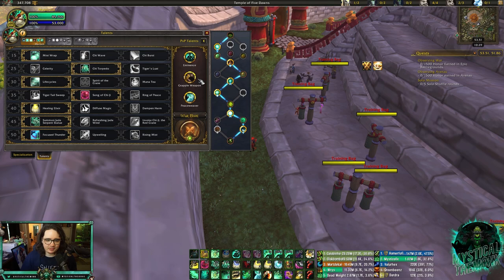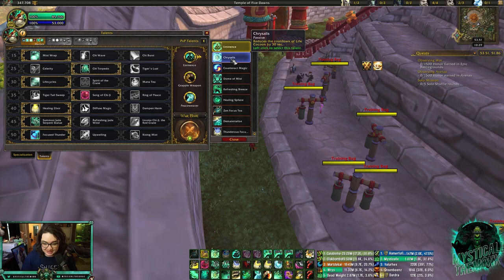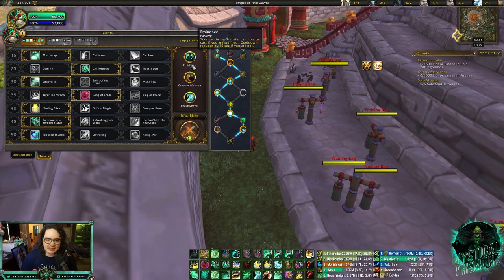Grapple Weapon is really good versus Fury Warriors because they need a weapon to do damage. I run Peaceweaver for the Ret Paladin damage because they do mostly magic damage. Eminence is in case they swap to you. If you're confident they won't go you, you can drop Eminence for Chrysalis or Zen Focus Tea. Eminence is also really good for avoiding CC — if they're playing with a Resto Druid and try to Bash you into Cyclone, you can actually port out of the Cyclone. This is what I run versus melee cleaves most of the time.